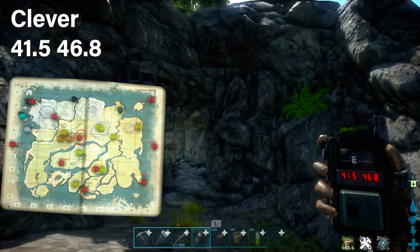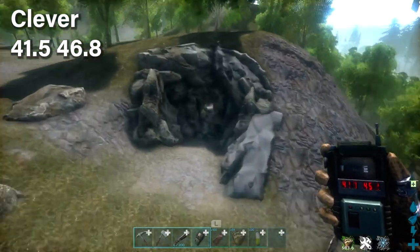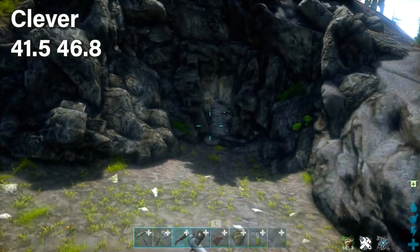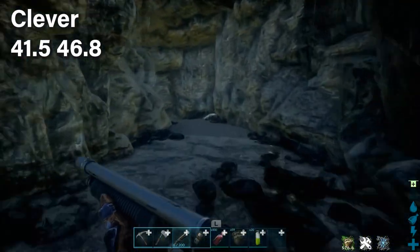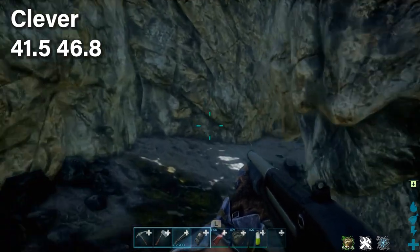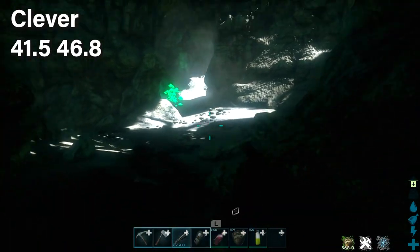Even a Baryonyx will be great for this cave. If you want to be overpowered, a Megatherium would be great because you'll use it for most caves throughout the game. At these coordinates is where you find the cave. When you go in, stick to the left — take every single left turn that is physically possible.